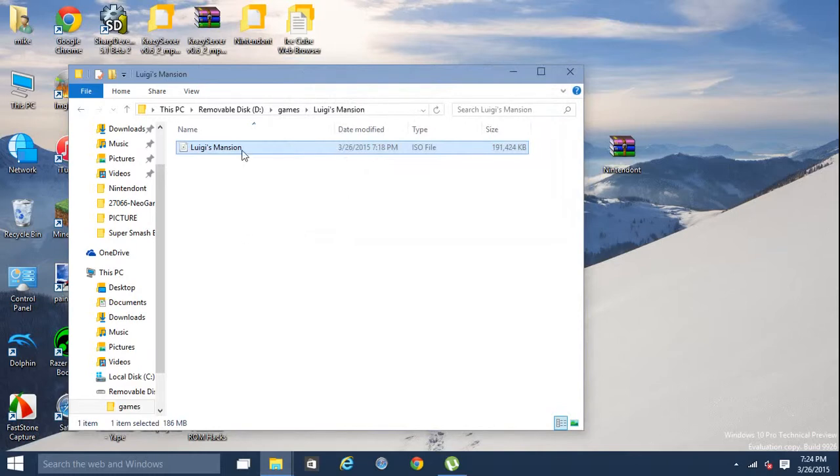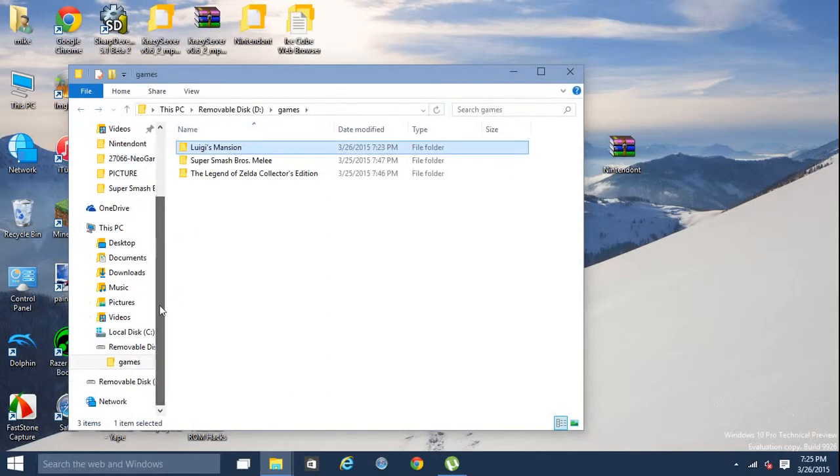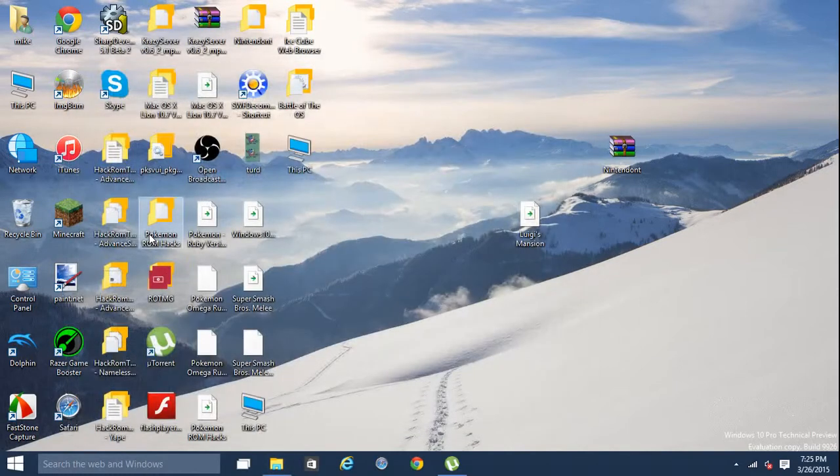Now it's on there, but if we pop the flash drive into my Wii right now it's not gonna do anything — we have to rename the file to 'GAME.' Refresh it just to make sure. I got Melee on here too. You want to eject the flash drive safely — you don't have to but it's easier on the drive — so eject it and wait for the message to pop up.